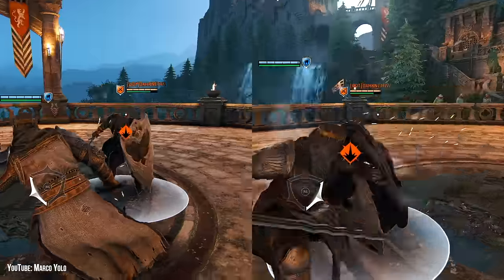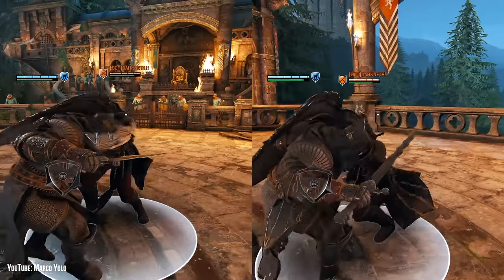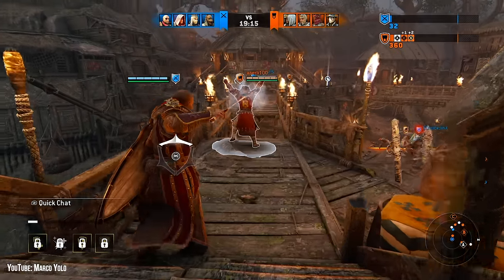Hawk's charge has an enormous window to dodge, and you will eat a guard break. This move is really only good for sneaky ledges.